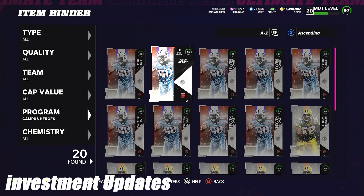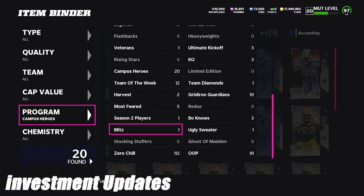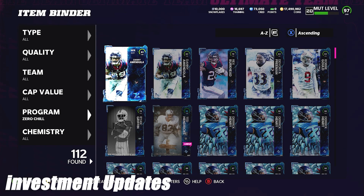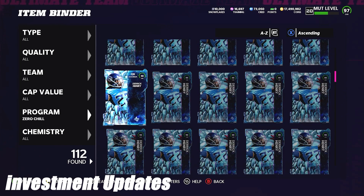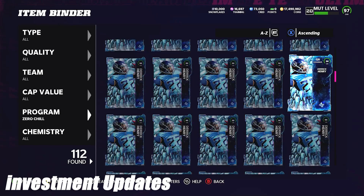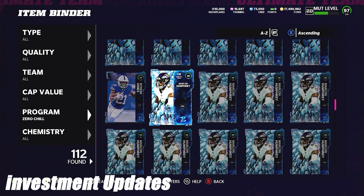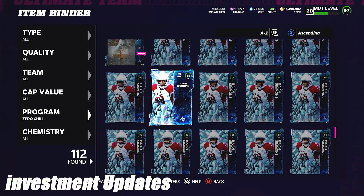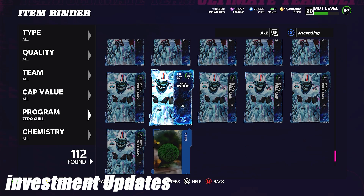The market is high and I'm waiting for the post-Zero Chill market crash to pick up playoff investments. The only cards I'm holding are campus heroes - hopefully JVon Curse or Reggie White gets a legend this weekend. I currently have 47 Derrick Henrys total, 46 as investments. About 13-14 Marlon Humphreys bought under 282k, and Ricky Williams bought under 280k. I want to sink all my coins into LTDs right now.